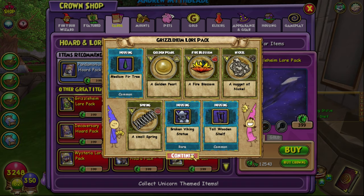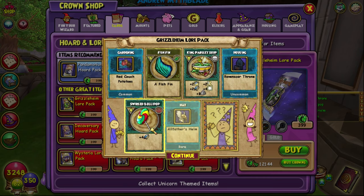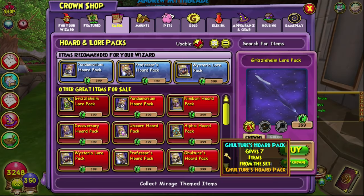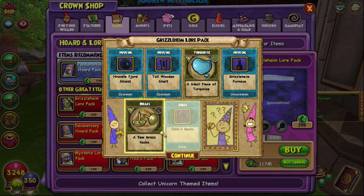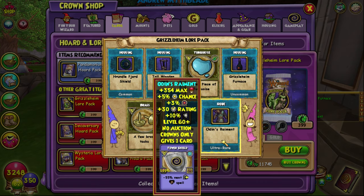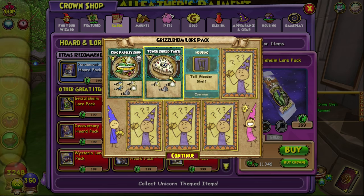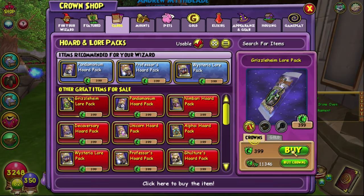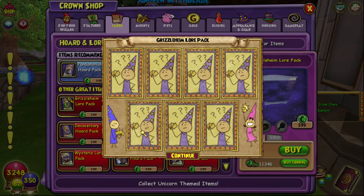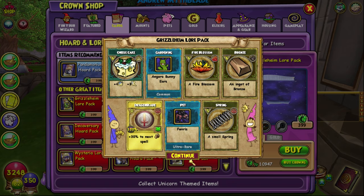This is the worst pack ever — there seems to be absolutely nothing. That hat looks really cool, I have to admit. Tower Shield, interesting. If I get another spell before I get this one I will be mad. Shatter — okay, not great but interesting, a nice way to get Shatter if you don't have it.